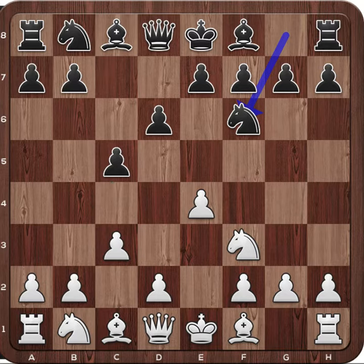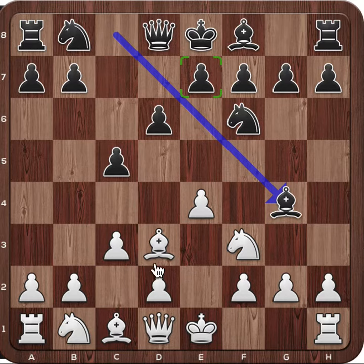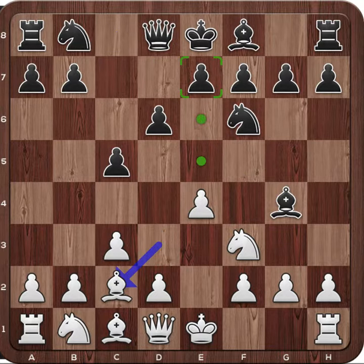So in this position here, white has a number of choices. Let's have a look at bishop d3 first. The white pawn is attacked and white is protecting it. In this position, black can take advantage of the fact that the bishop has moved to d3 and pin the knight on f3. The bishop now finds a justification for having moved to d3 and is moved to the good square on c2, having good control on the otherwise weakened pawn on e4.